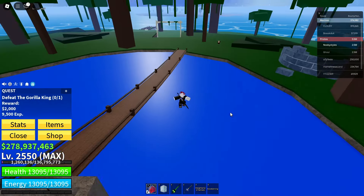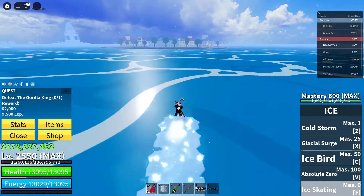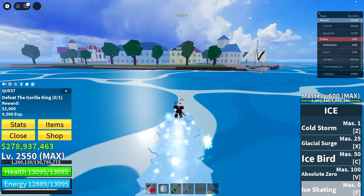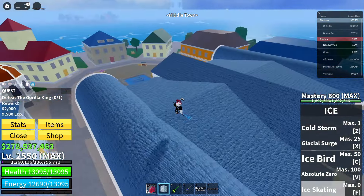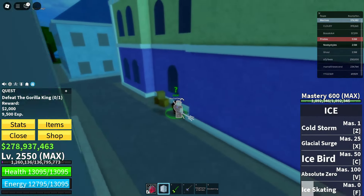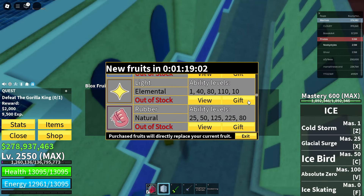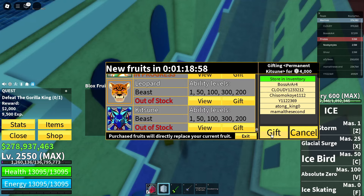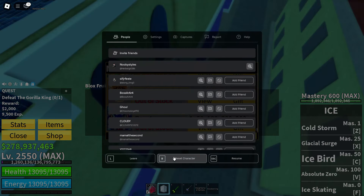Now once you have gotten yourself the quest, go ahead and go over to middle town. Once you're here in middle town, go ahead and go over to the Bloxfruits dealer. Click on this guy, click on continue, go down until you see the last fruit once more, click gift, store an inventory, gift again, and wait until the prompt pops up. Now reset yourself.